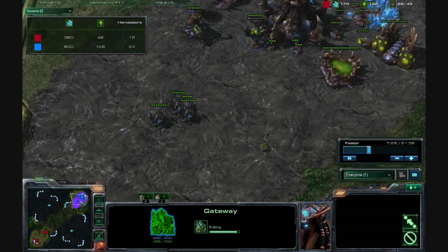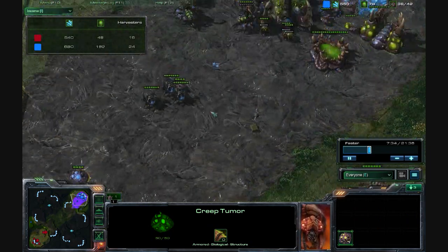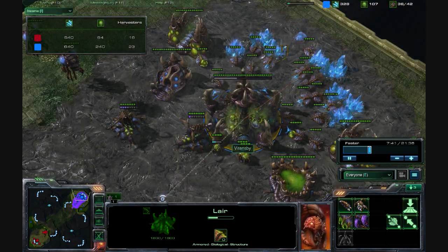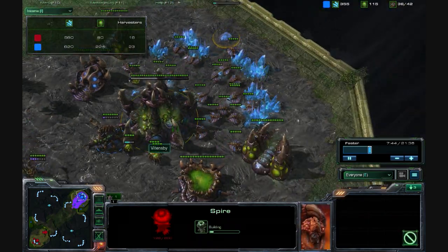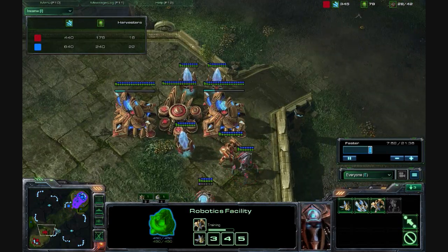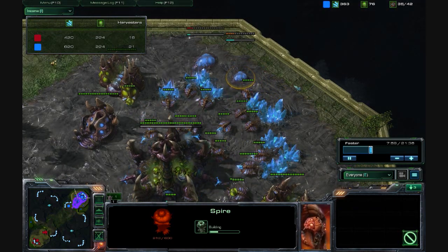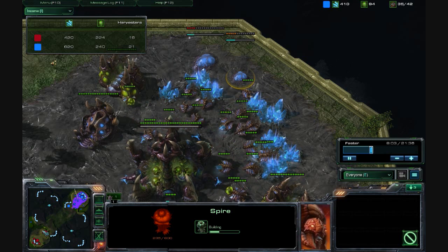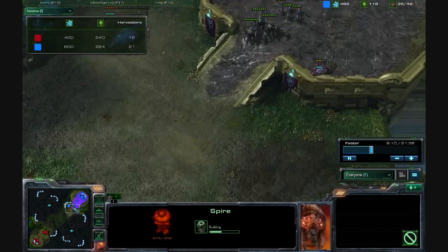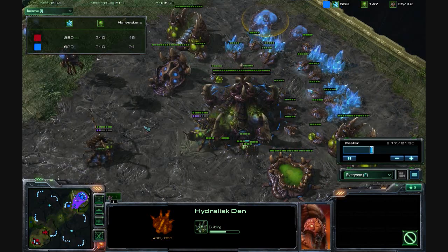We do have another gateway coming out. You'll notice I have two Queens — one I'm using for Creep Tumors to expand my Creep Highway, and the other I'm using to Spawn Larva. At this point I know I'm in a good position, and I'm going to go ahead and get a Spire. I know that if a player is going Robo, I will need somehow to counter the Colossus, so your choice is going to be either a Spire if you want to use Corrupters. I decided to do that because I saw he didn't have that many gateways, so I didn't feel Stalkers were going to be that much of an issue, and then I usually immediately get my Hydralisk Den right afterwards.